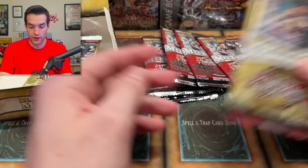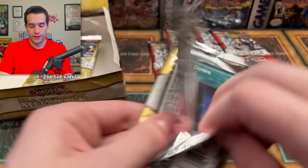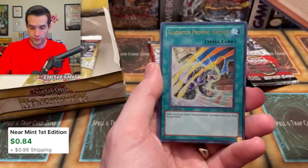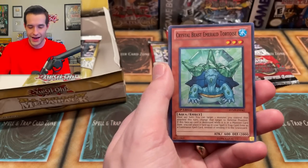I miscalculated — there's actually six Raw Yellow Megapacks left, five here, so 11 total. We can open this and we'll be even — that'd be perfect. System Down, Magical Mallet, Test Tiger — great common. We got Yubel Terror Incarnate, nice rare. We got a Gladiator Proving Ground! I asked for the proving ground and I received it — that's how you learn to open: you just ask for what you want and then you pull it. Over Soul and Emerald Tortoise.